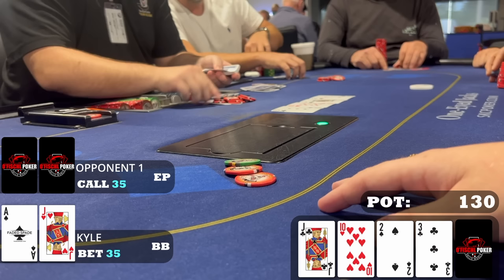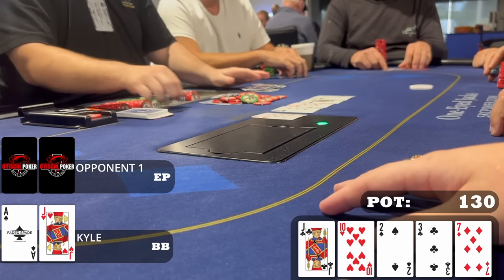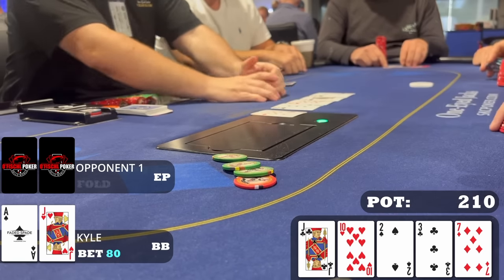The preflop aggressor calls — somewhat odd, he has a hand strong enough to check-call but not bet himself. The river is the seven of diamonds. Nine-eight gets there and maybe jack-seven, but really not a lot to be afraid of. I actually expect my opponent to bet nine-eight some of the time, so we can happily go for value. Maybe a ten pays us, maybe some disbelieving ace-highs. I assemble eighty dollars but my opponent folds before I can even get the money into the middle.